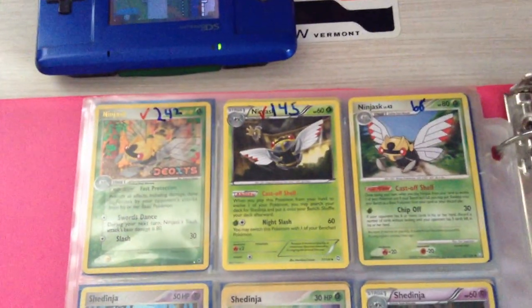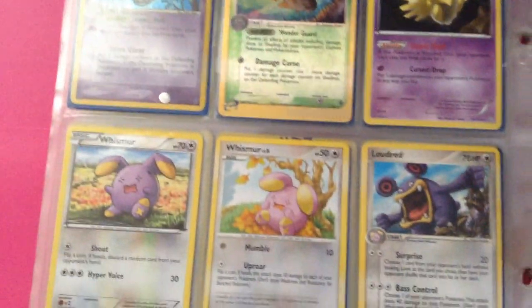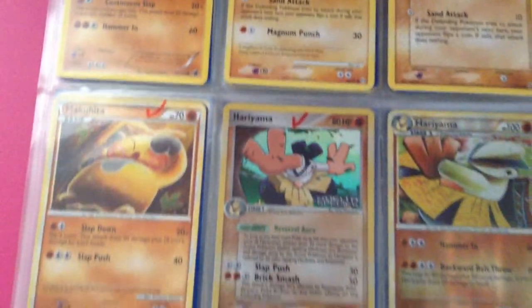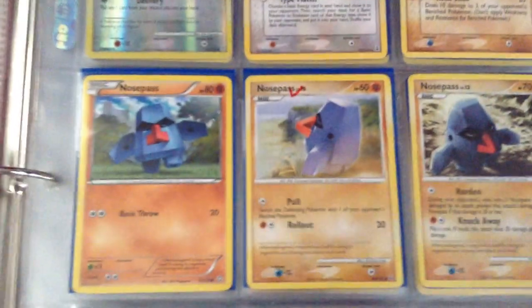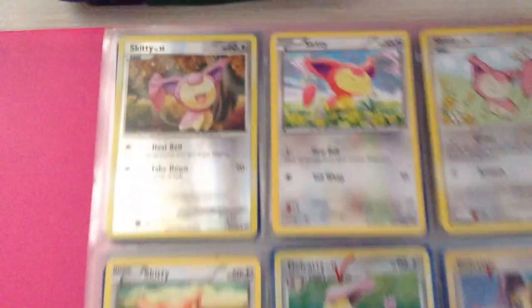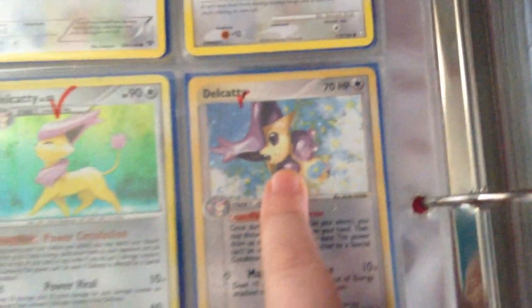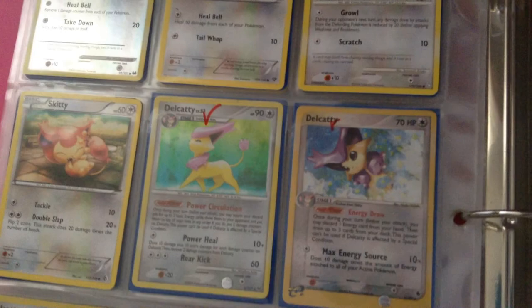And the same thing as in my Kanto and Johto collection binders — the little check marks and numbers that you see on the pages were from my childhood. I keep most of my stuff well preserved, but just ignore all the scribbles and check marks that you see on the pages. Personally, this is my favorite Delcatty Hollow — I just put this one first because I love the background on it, the transition from green to blue.